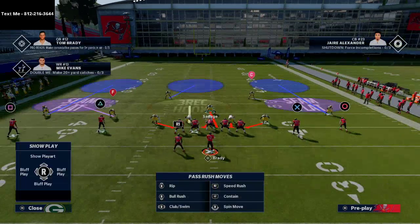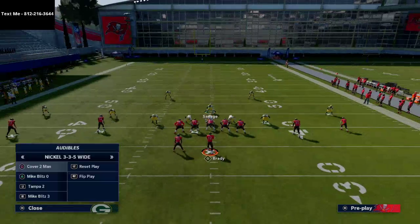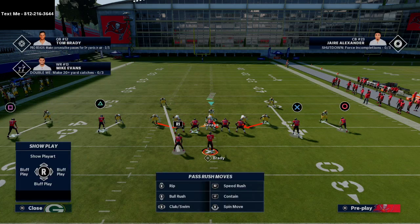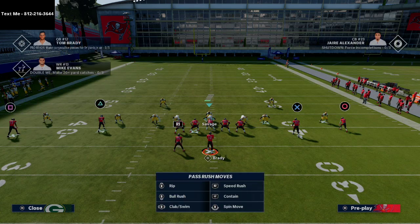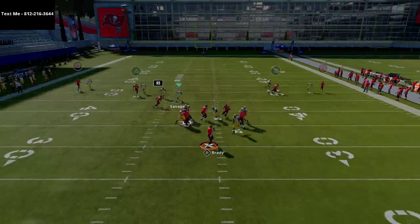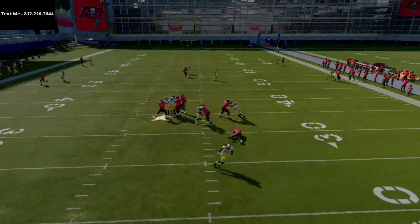You can do that from zone coverage, but you can also audible to Mike blitz O. Now you're in man coverage — make sure you shade coverage over the top when you press them so you don't get burned. It's the same exact pressure; everything's exactly the same. As you can see, you're able to lock up the pass with that heavy blitz pressure.